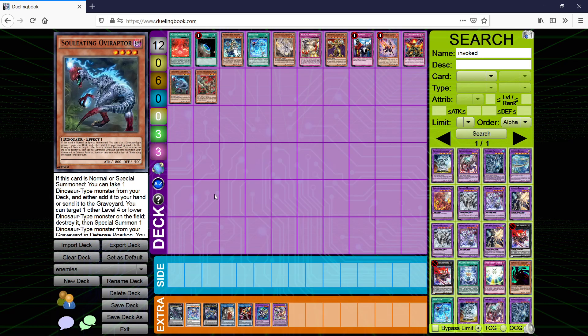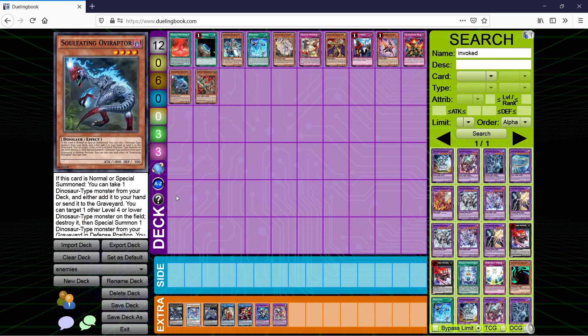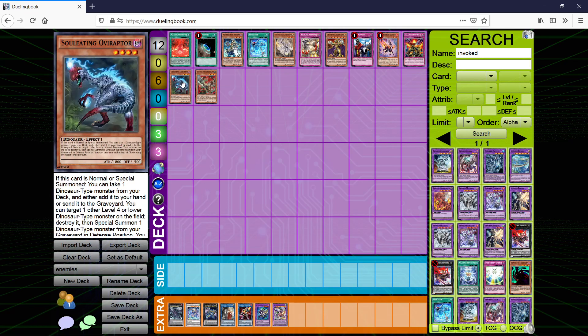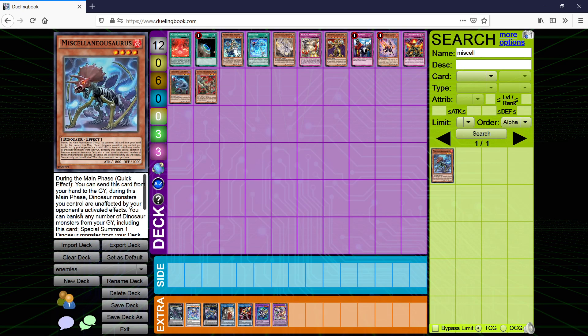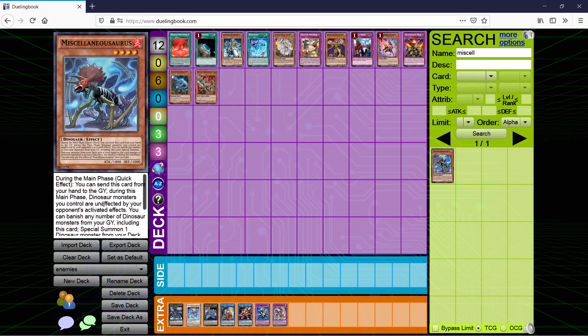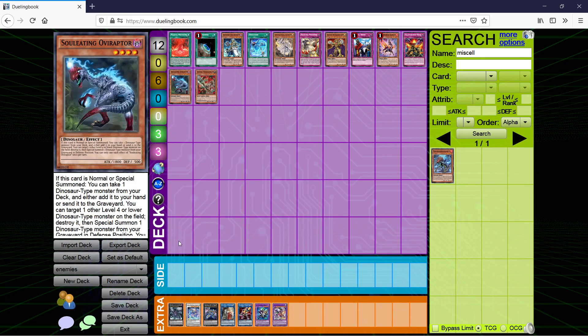Dinos — another VFD deck, so everything I said about Virtual World applies. The difference is that Dinos don't have the Macro Cosmos-type monster, so the only thing you really have to worry about is VFD, although obviously if they go second they can do a lot of damage with Tyranno. Miscellaneousaurus protects from activated effects during the main phase, but if you're going second and trying to break the board anyway it doesn't really do much. Use your negation during the standby or something. Overall I think the matchup isn't that bad.